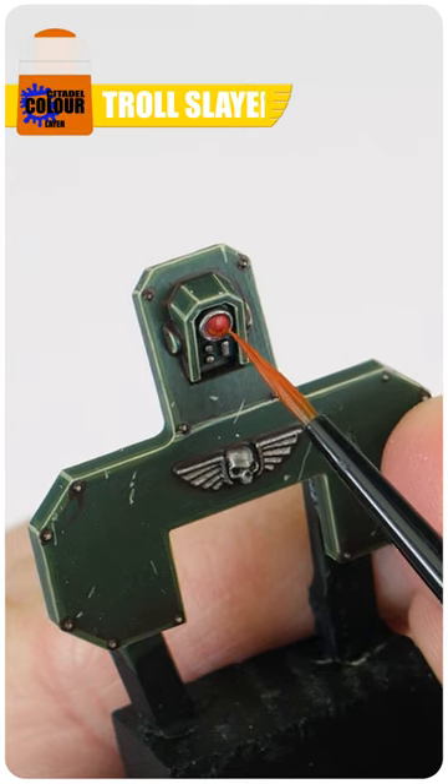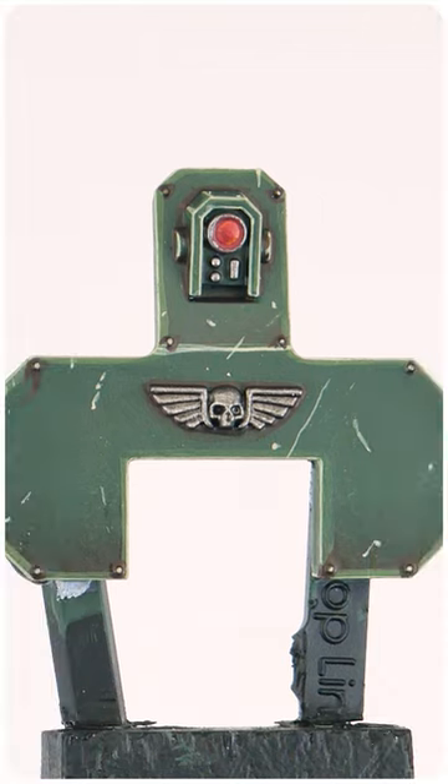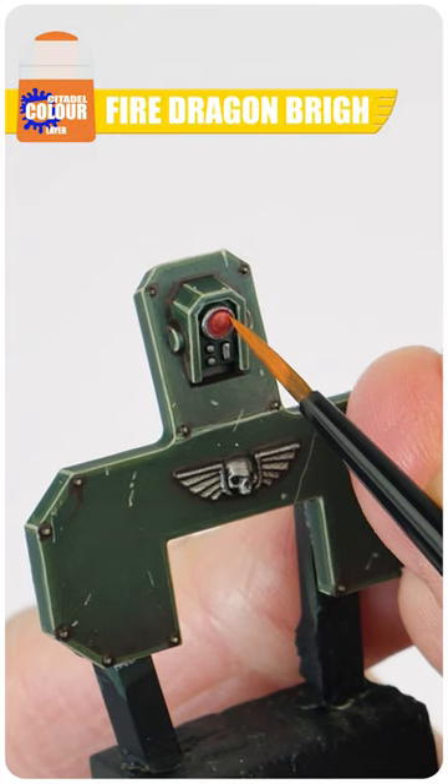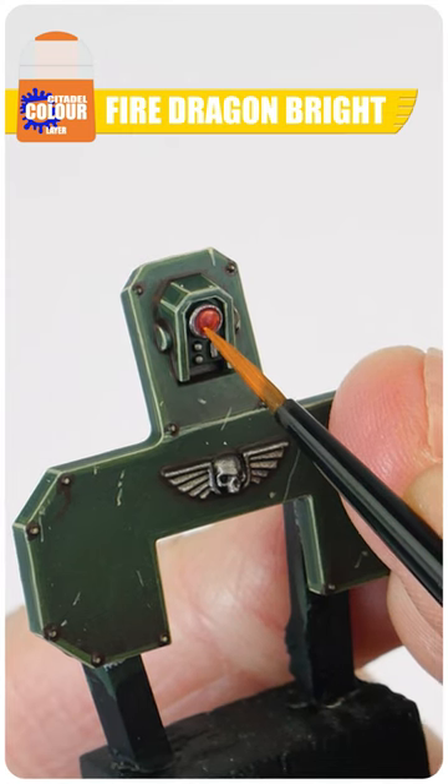With that done, we're now going to paint a thin line around the edge of the lens using Troll Slayer Orange. Fire Dragon Bright is then used to paint a small dot on the bottom left of the lens and to also highlight the top right.